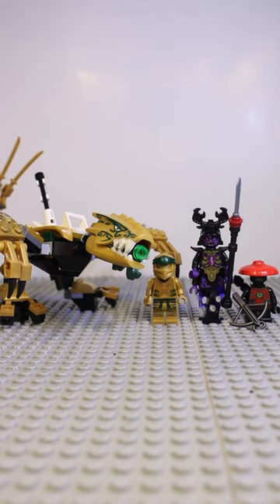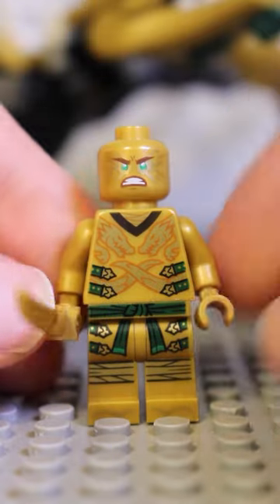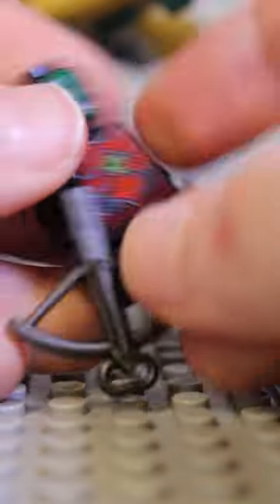Legacy gave us some great sets including this underrated gem, the Golden Dragon featuring Golden Lloyd complete with the sword that he doesn't need, the Overlord in all his glory and a Stone Warrior Scout to add to your army.